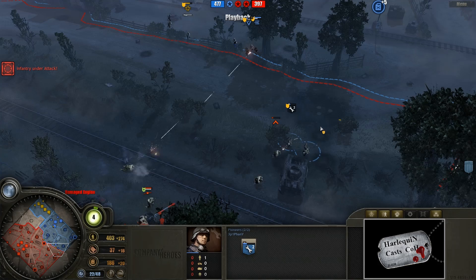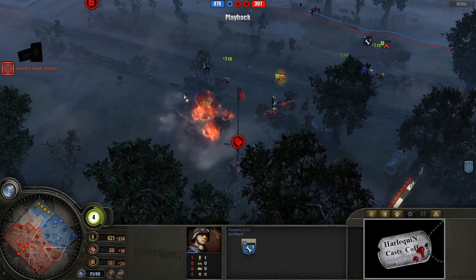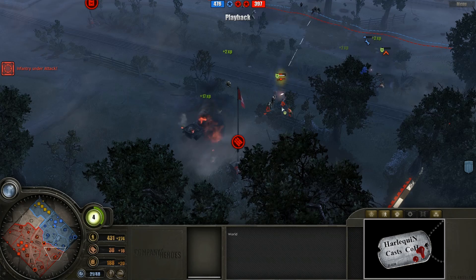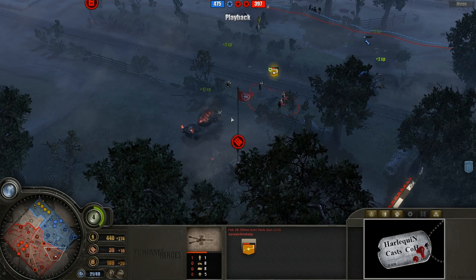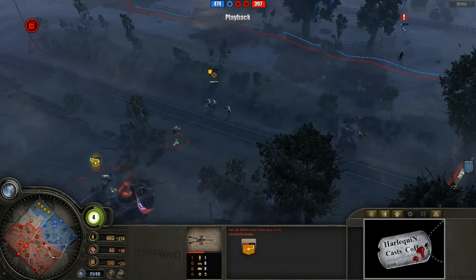I'm going to go ahead and swap over to Epiphany's point of view - just mind the minimap color changes there. Look at that, taking out the armored car once again. Unfortunately, losing two armored cars is a real big setback. You can see these guys are going to try and pick up their Pac-38 and get out of there.